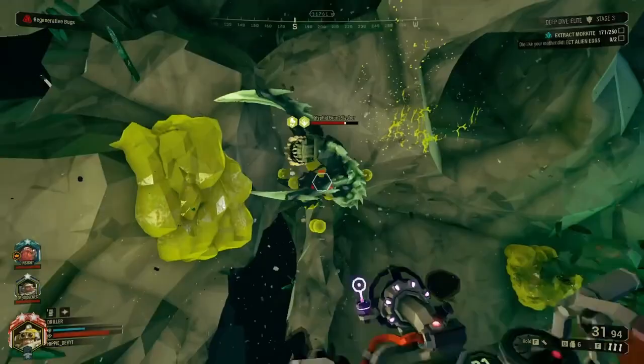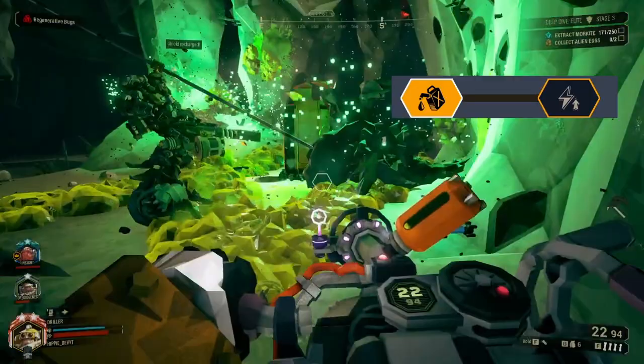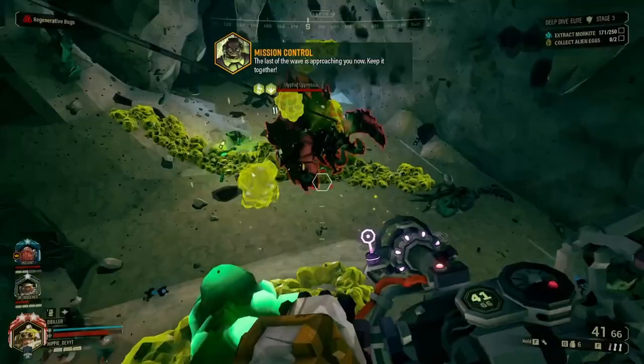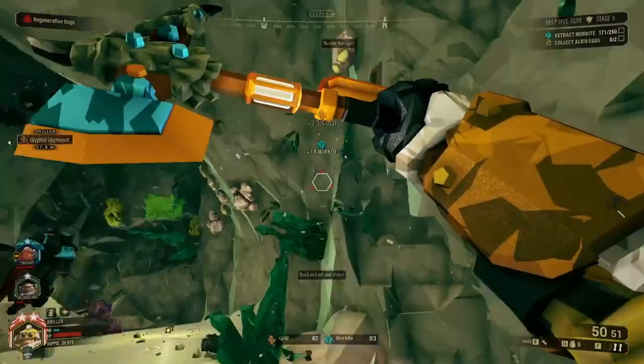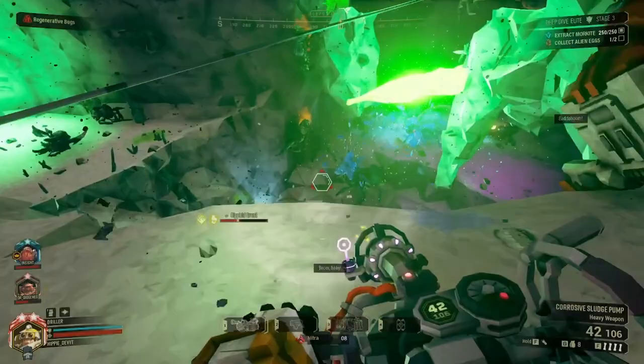For the fourth tier I pretty much always take ammo consumption. The charge speed is really nice — 50% quicker is quite fast — but if you use this correctly you're generally shooting from pretty far away, so you don't necessarily need the charge speed. Yes, it's good in a pinch, but it's not always necessary. Most of the time you won't get one-shot, so if something does get close you can tank a hit while charging and shoot the charge shot over their head — they'll get stuck in it. Ammo consumption always helps since it reduces cost on every shot, normal or charged.